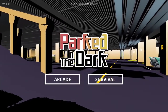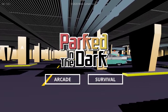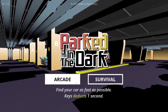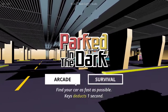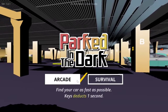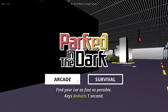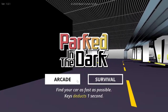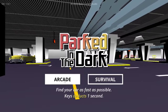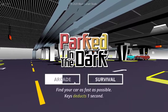Welcome back to another Steam free-to-play walkthrough. Today we have Parked in the Dark. There's a bunch of achievements for this game we might try to get them, but find your car as fast as possible — keys deducts one second. You're basically trying to find your car and not die. I'll leave a link to the game in the description if you want to check it out and support the creator, and if you like the video please like and subscribe.